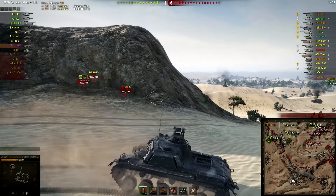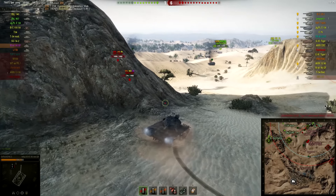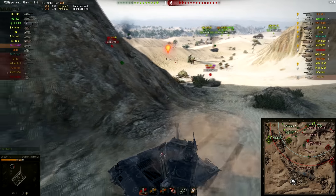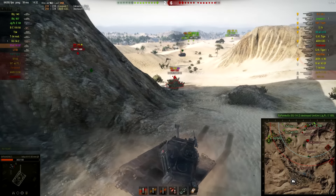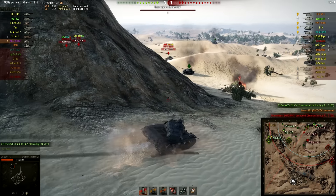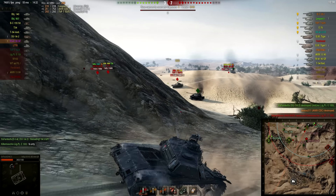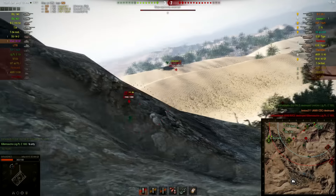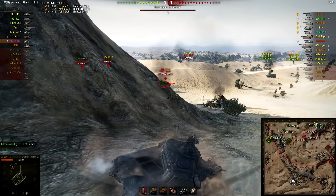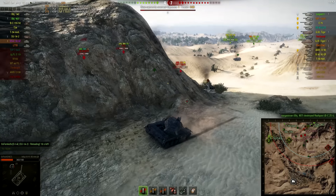The rest of our team has pretty much died and the score is 1-6. We have a solid choke point here — this position should be at least somewhat safe. We take another hit from the CDC but should be able to finish him off. I know the TVP is here as well — I could load HE for him but that shot would have done nothing as it hit his track, so I don't bother and get some free damage in.